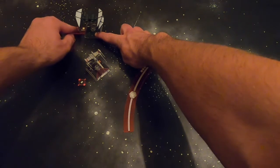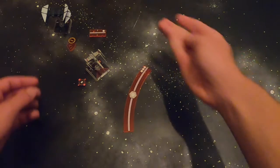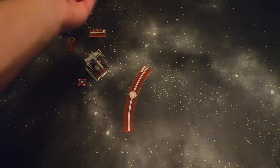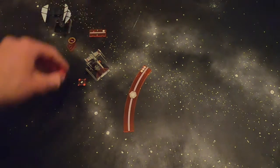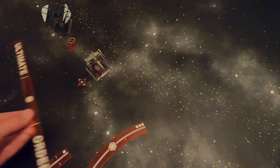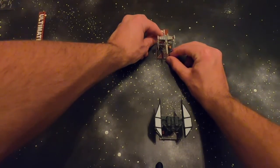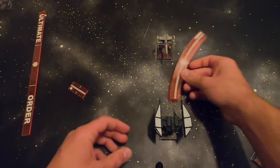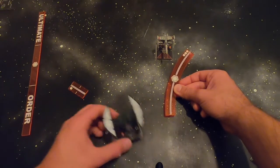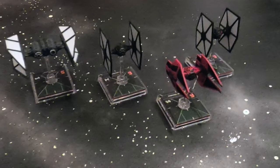Not only can this list counter enemy ace lists and 2 TIE Defenders really well, it can counter everything else that doesn't fly 5 or 6 initiative aces — basically every other list in the game. Now, 5 Y-Wings could potentially beat this list, but the aces could easily kill a Y-Wing or two every round while staying relatively away from the bombs. The Y-Wings would have to focus one ship down to ionize them into the bomb field. This list is definitely the officially cracked meta — First Order is back on the meta table.